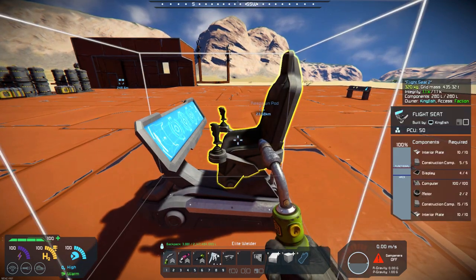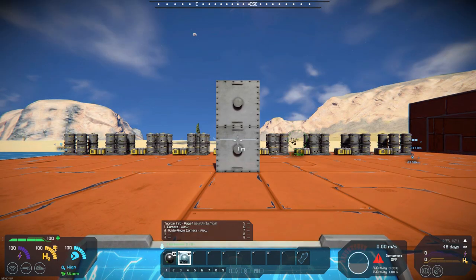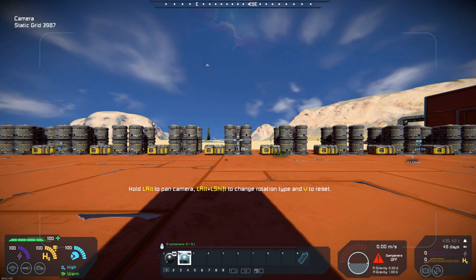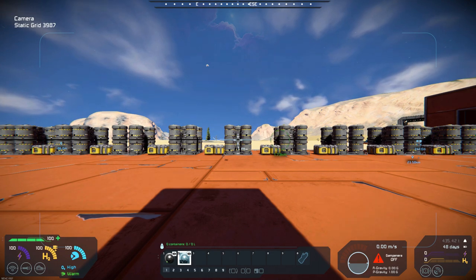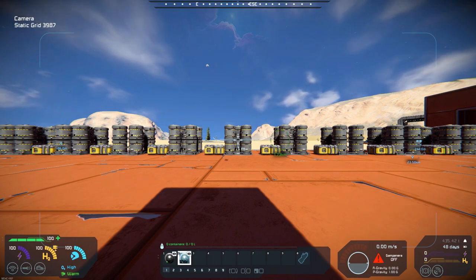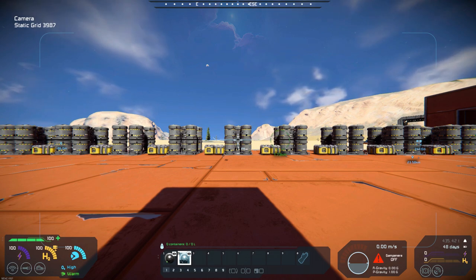I've already got them set up over here in a control seat. If we hop in and look at the regular camera — so this is a regular camera. It's a little lower, so the perspective's not going to be quite the same, but you can kind of see it doesn't take in all of the barrels, and it barely catches the small building I have on the one side.